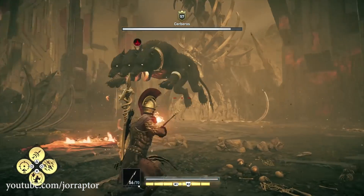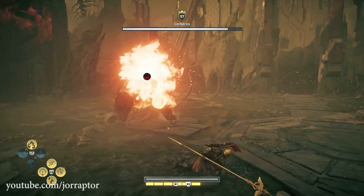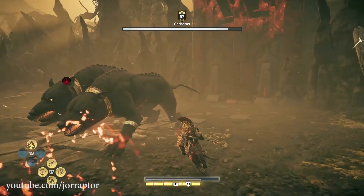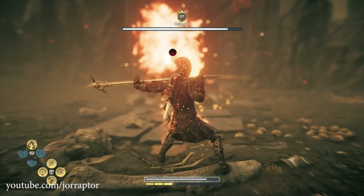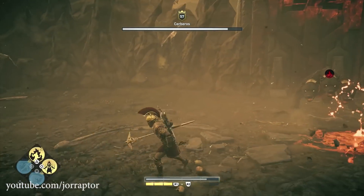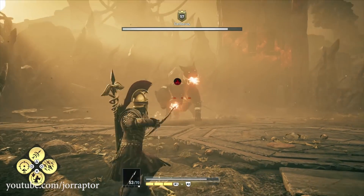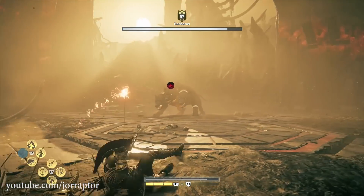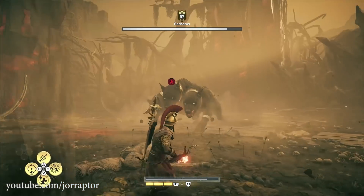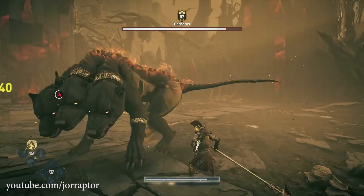We'll be using the second wind ability a lot because Cerberus immediately starts with fireballs that will burn you, so you want to dodge those. I'm going for the overpower ability — luckily that saved me some time. I'm using a spear here because the overpower ability from the spear does way more damage, as we'll see.